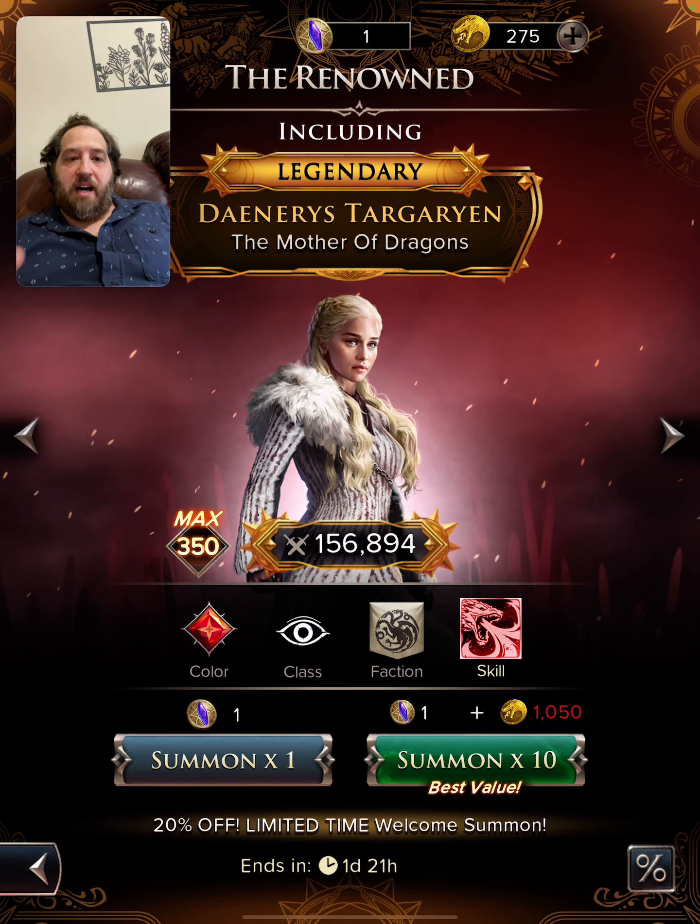Log in every day because the login bonuses are pretty good and they add up over time. Use your basic summons as much as possible, and always summon the 10 to get a 10% discount — this is going to grow your roster. As you can see, we got five shards of Alistair, which is pretty rare. For your purple and green summons, hoard. You might need 140 to 150 pulls to get good rates, so hoard until you get something you need and have a game plan in mind.